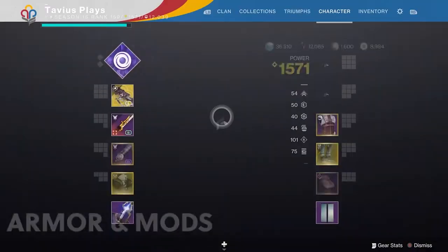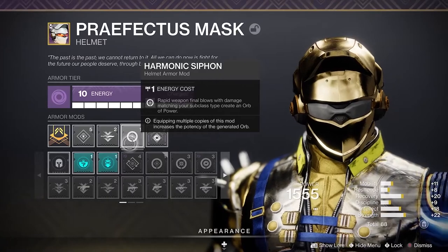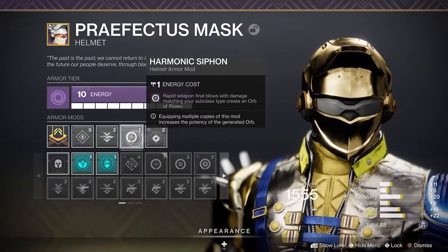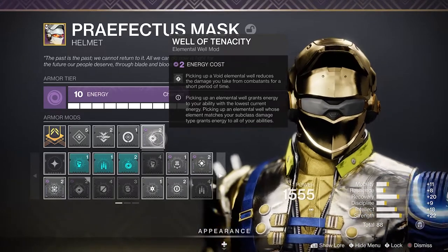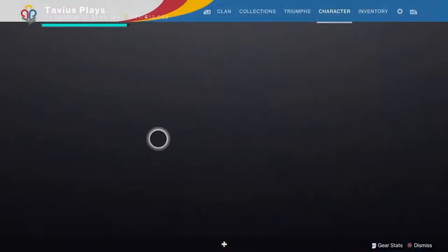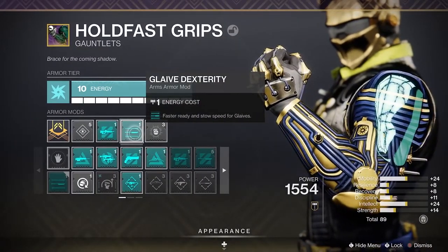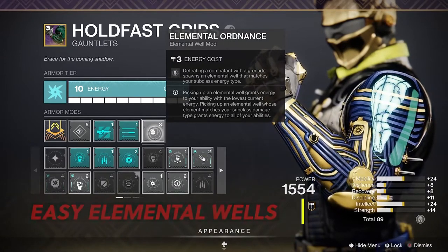That brings us to armor and armor mods. On my helmet I have a Glaive Ammo Finder, then Harmonic Siphon — rapid void weapon final blows create an orb of power, and two rapid kills is all you need to spawn one. Last on the helmet we have Well of Tenacity: picking up a void elemental well reduces the damage you take from combatants for a short period. We're going to be surrounded by enemies a lot, so we need to survive through invisibility, devour, and taking less damage with this mod. For my arms I have Unstoppable Pulse Rifle for champions, Glaive Dexterity to swap to my kinetic weapon faster, and Elemental Ordinance — defeating a combatant with a Vortex Grenade spawns an elemental well.